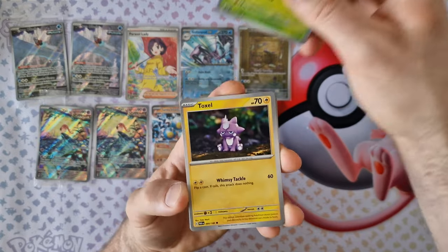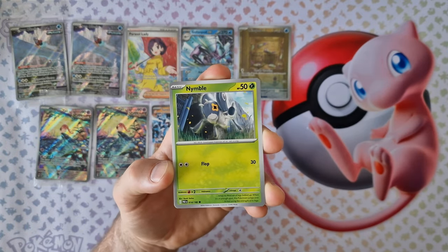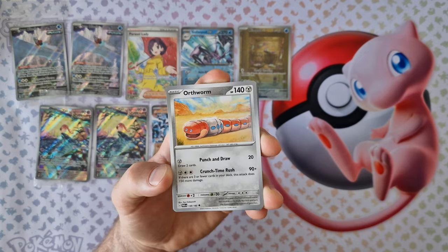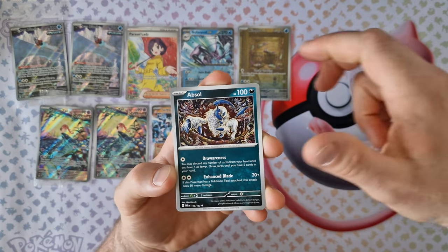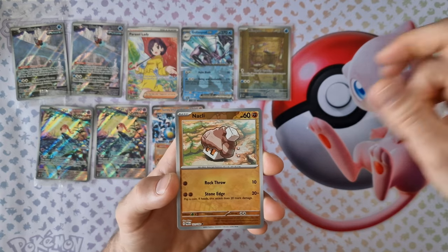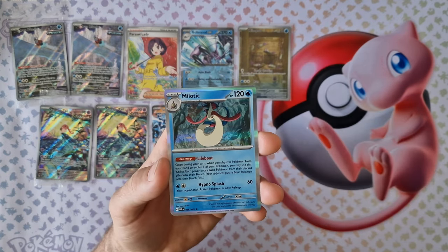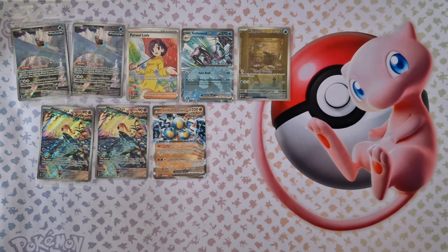Energy, Dusclops, Toxel, Spindle, Nimble, Hatenna, Absol, Simisir, Frostrazol mostly, Simisage — last card — Milotic holo again.